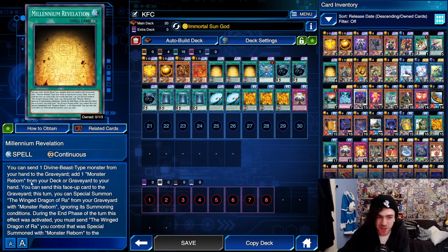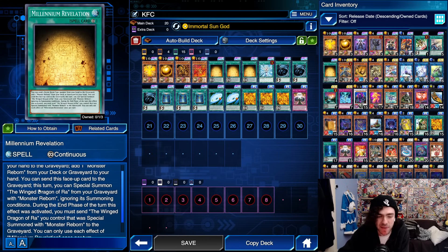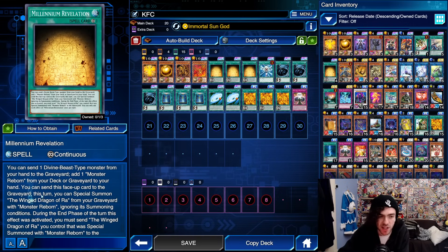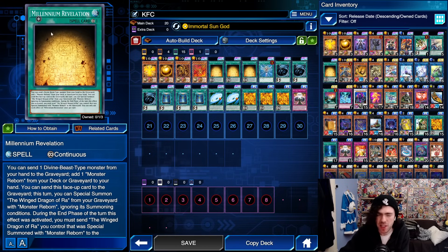Then we have Millennium Revelation. You can send one Divine Beast-type monster from your hand to the graveyard to add one Monster Reborn from your deck or graveyard to your hand. You can send this face-up card to the graveyard — this turn you can special summon the Winged Dragon of Ra from your graveyard with Monster Reborn, ignoring its summoning conditions. So this card searches Monster Reborn and allows you to summon Ra using it, getting around Ra's special summon restriction.